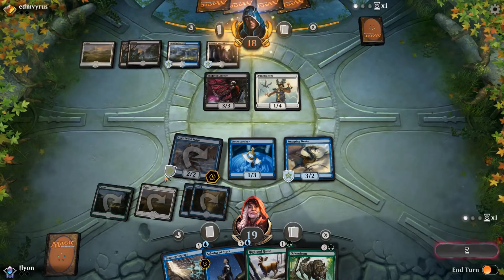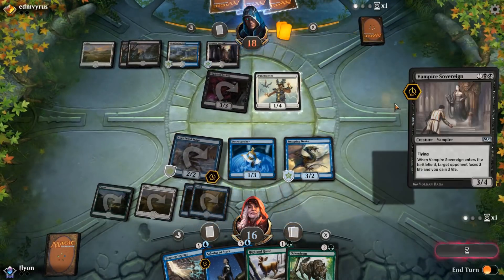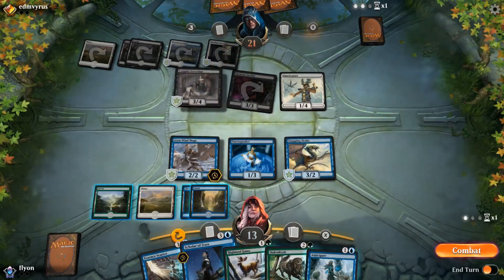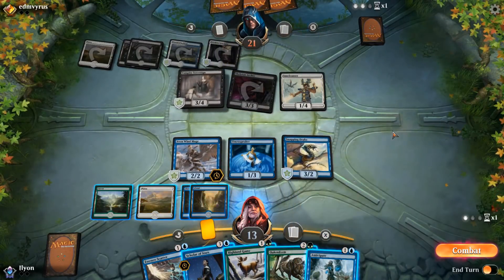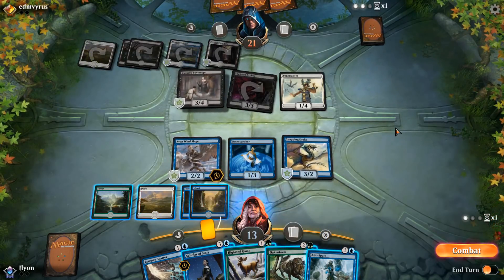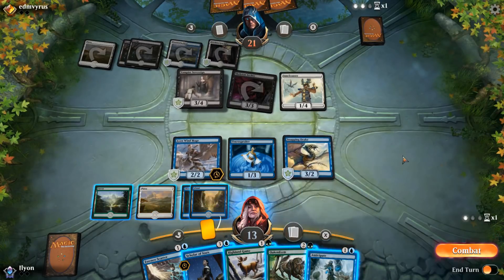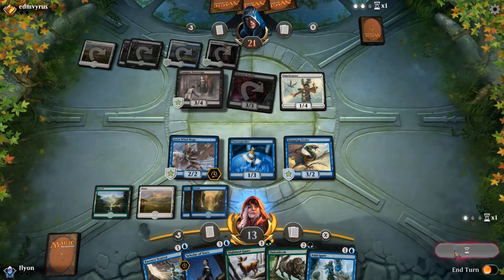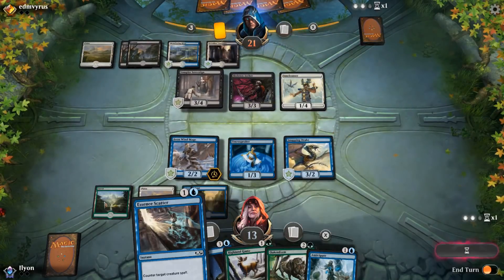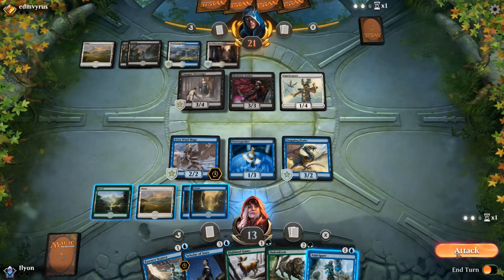We're at 16, they're at 18. We can attack back in the air pretty well though. Vampire Sovereign. Well, I do really wish I'd held up that Essence Scatter now. We can Oaken Form — I'm just kind of worried about what that will do. I think I might just pass here. I can play Anticipate, Essence Scatter the next thing. I really wish I'd held up Essence Scatter for this. If we'd just played Highland Game and had Essence Scatter, it would be amazing.